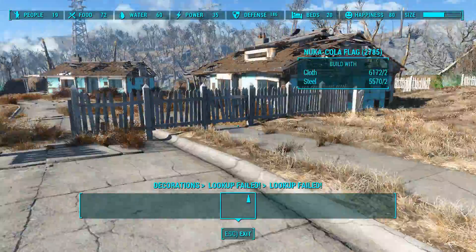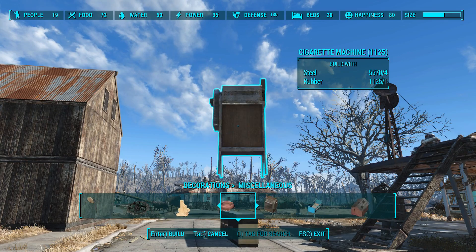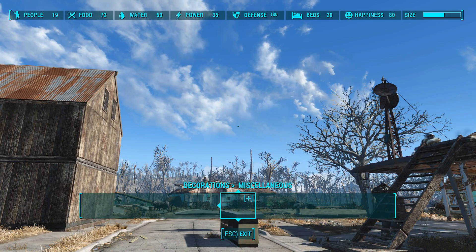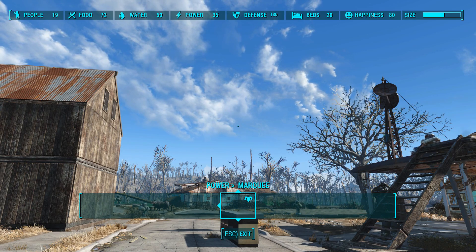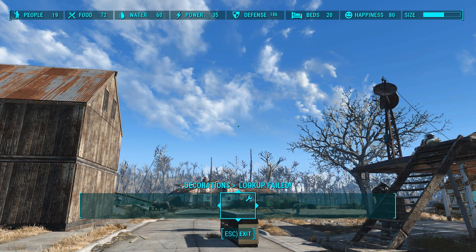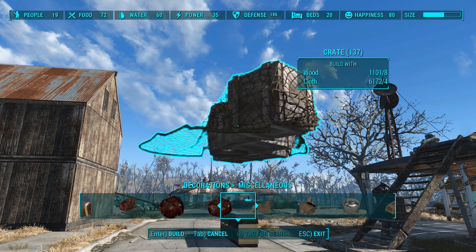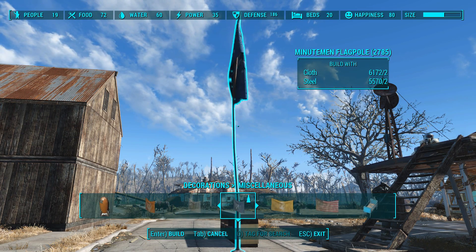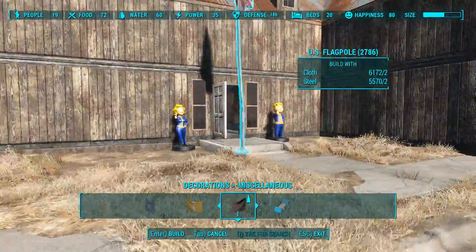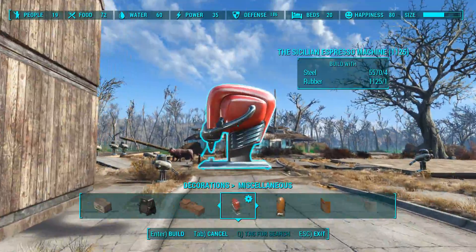A Nuka-Cola flag — where are these things? Where were the other flags too? I'm looking for flag poles. Even though they don't wave in the wind — which is a little annoying — it still looks cool. Our character has a military background, so he's a bit patriotic. Why not?